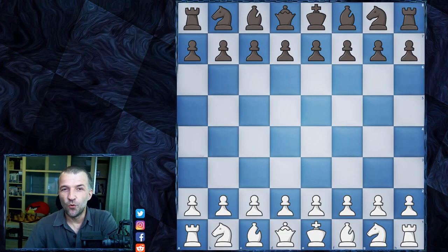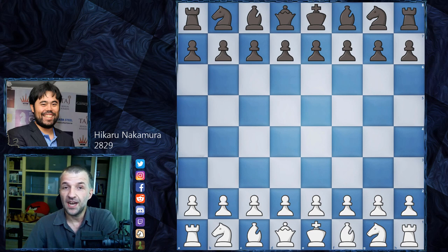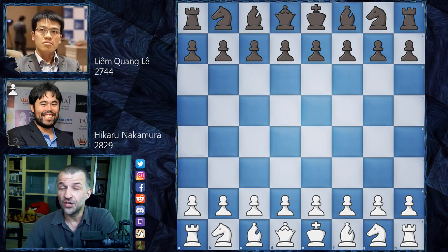Hello, welcome to another day of the Skilling Open 2020 online tournament organized by chess24.com. Today I'd like to show you the game between Hikaru Nakamura, playing as white, and his opponent playing as black, Liem Quang Le. Liem is from Vietnam and in this game he plays as black, so without further ado let's see what happened.